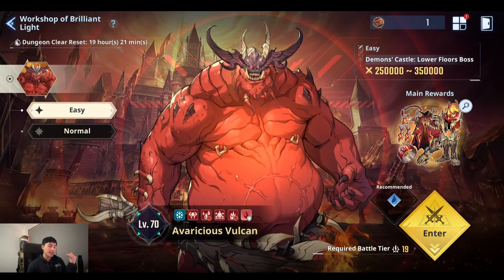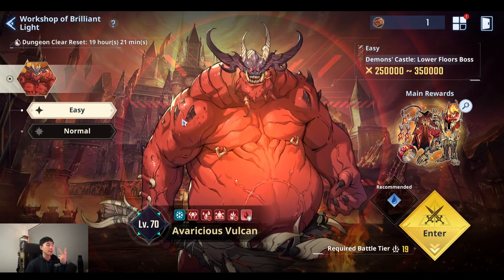What's up everyone, this is Jackie. I'm the anime guy here and today we're going to talk about the Workshop of Brilliant Light, especially talking about Vulcan and his other stages. This is going to be a three-part video where we're going to talk about Cerberus, level 25, and how to kill Vulcan.